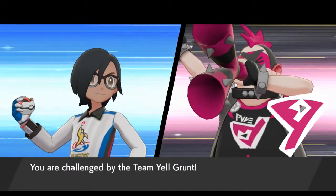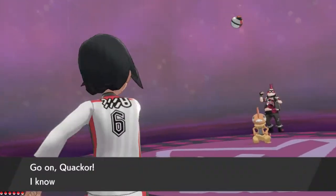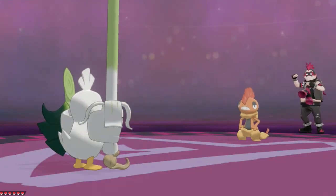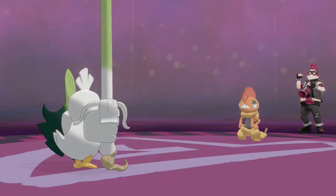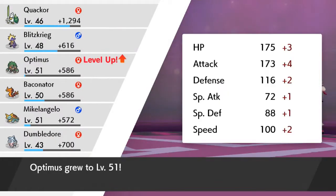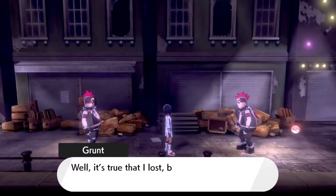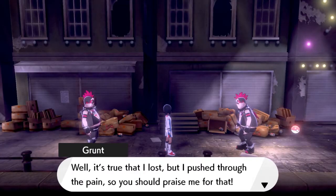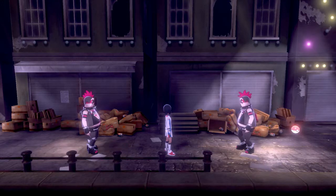Pokemon battle — Team Yell Grunt comes out with a Scrafty. Brick Break! Say goodbye to Scrafty. Optimus Prime grows to level 51 and we defeat another Team Yell Grunt. The grunt says 'I pushed through the pain, so you should praise me for that. Now that the pain's gone, I guess I better get out of here.'